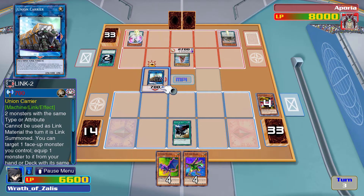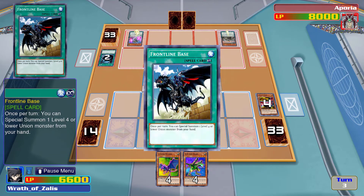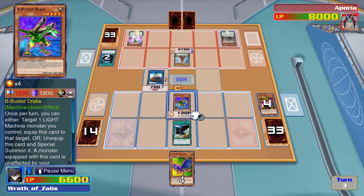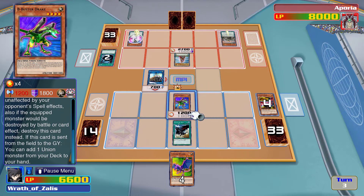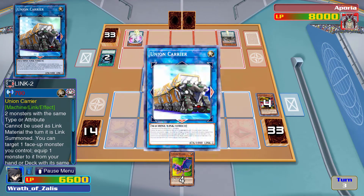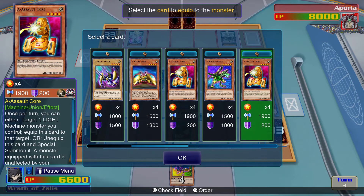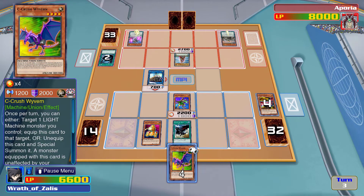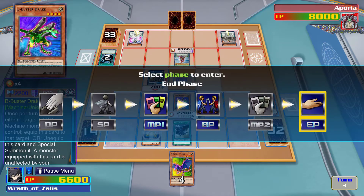I think I can do this. Summon Bee Buster Drake — which should let me pull a card. It didn't — oh, if it's sent to the graveyard, okay. Let's equip it to you, and equip Assault Core to offset the attack difference. I wish I could equip another one this turn, but I think that's all we got and I can't attack.